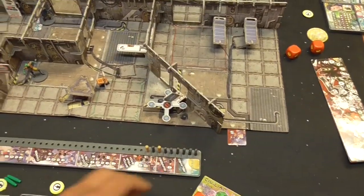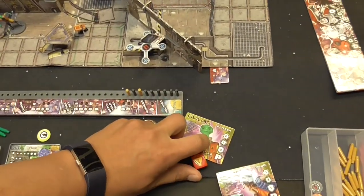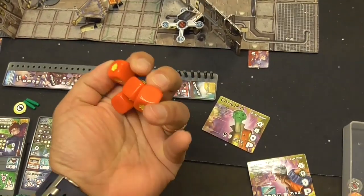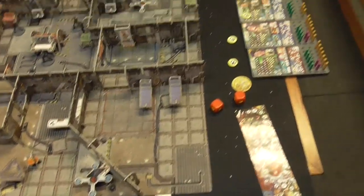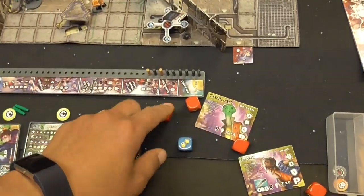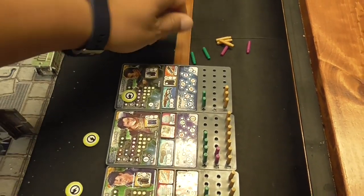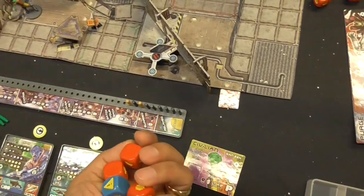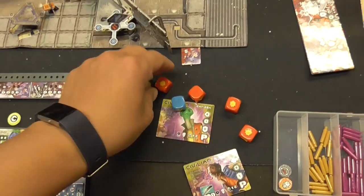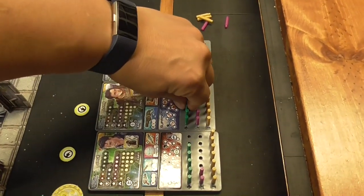Rolling five dice for Renton: three hits. He has armor so one is absorbed — he takes two points of damage from the blast. Rolling for Lars: also three hits. He also has one point of armor, so he too takes two points of damage. Actually that was less devastating than I expected.